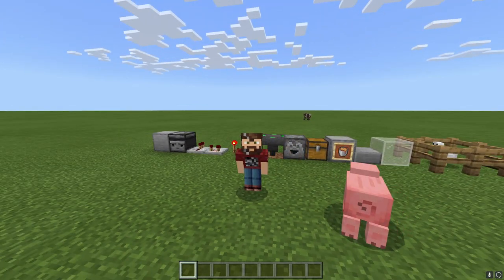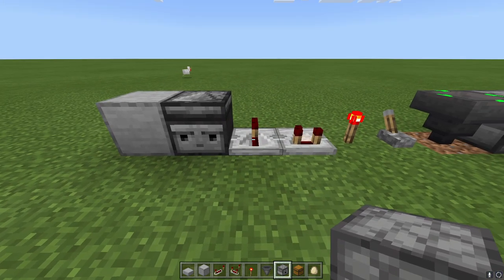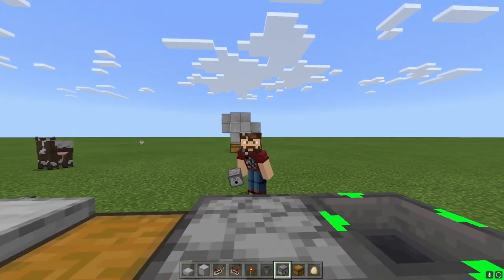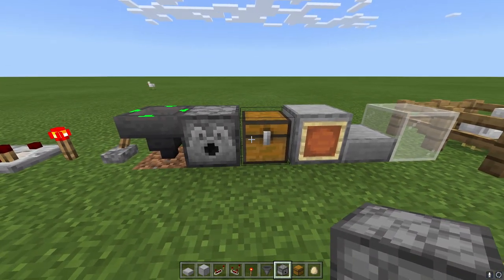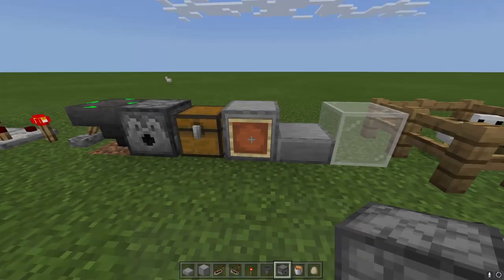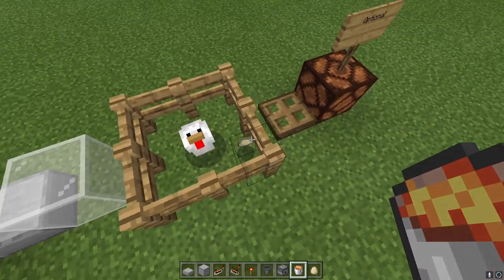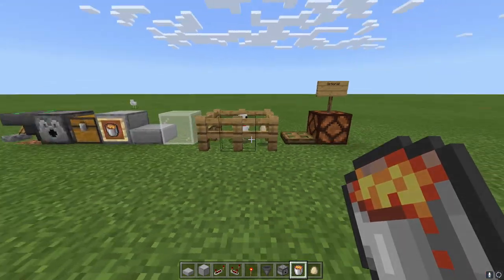Alright, let's get to building. Here's a quick look through the blocks you're going to use: several building blocks, one observer, one repeater, one comparator, one redstone torch, one lever, three hoppers, one dispenser — get a dispenser not a dropper, it has to be a dispenser, I'll explain later — at least one chest if not two, one bucket of lava, a slab, some glass, at least two chickens, a trapdoor, and there is an optional redstone lamp as well.